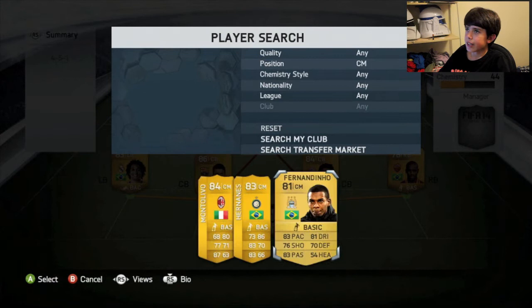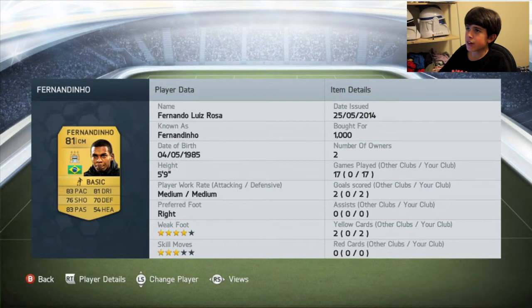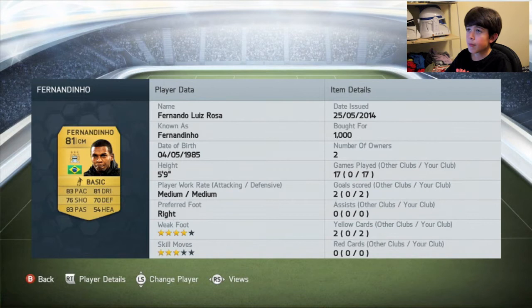Moving into centre mid, it's going to be a non-rare — the Manchester City player Fernandinho. For a non-rare, he's rated 81, and those stats: 83 pace, 81 dribbling, 83 passing, 70 defending, and 76 shooting. He's just brilliant. He's one of those players that pops up a lot. Medium attacking and defensive work rates. He's only scored two goals for me, but he's a very good centre mid.